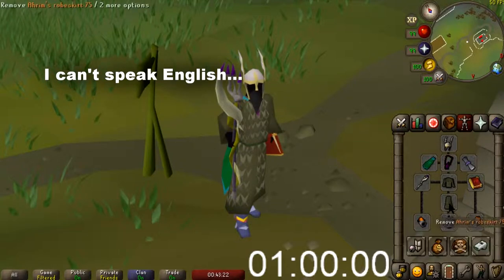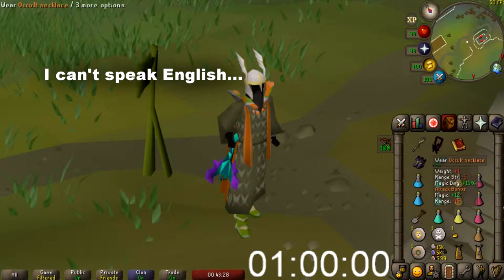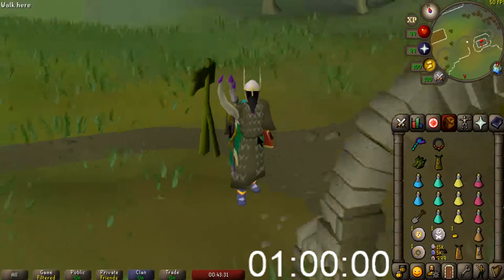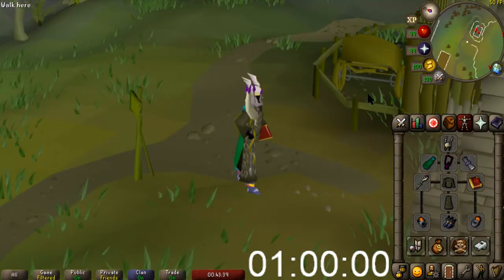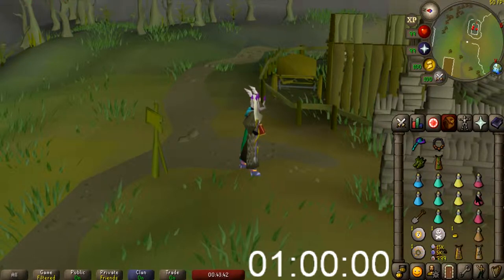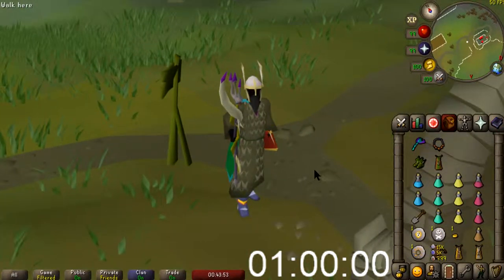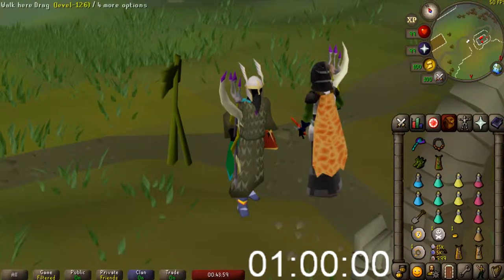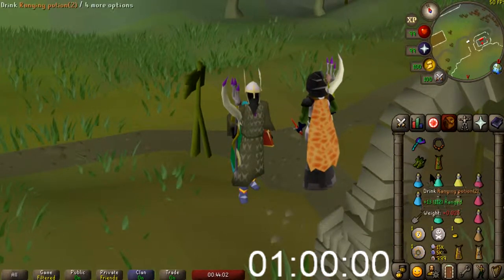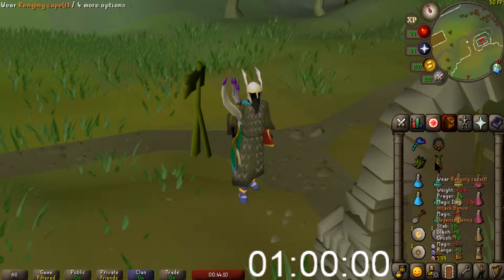We're gonna be wearing the Ring of Suffering so we don't have a ring switch, but we have a four-way range switch for our rooms. Other than that, we're using Magic for everybody else, so that's why we're stacked up on Magic offense bonus. We've got some prayer potions, some brews, restores. I have one of each rune that I need plus my rune pouch with blood runes. I started with 1k bloods — used one to get here, so 999 bloods to start off — we'll see how many we have at the end. We got coins too, so let's just get right into it.